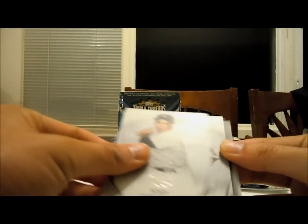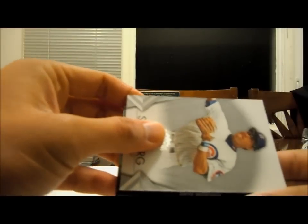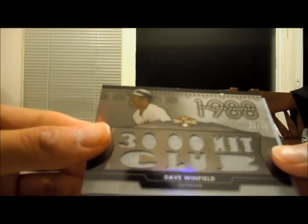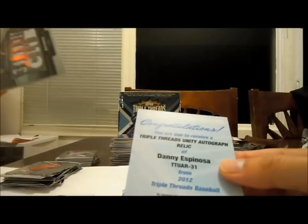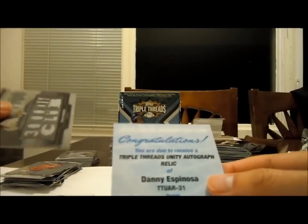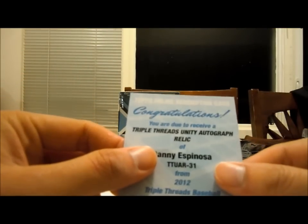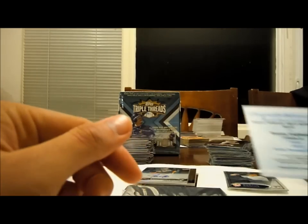Paul Molitor for the Brewers. Yogi Berra Yankees. Ryne Sandberg for the Cubs. Dave Winfield, Yankees — 3000 Hit Club, numbered 29 out of 36. Let's see what this redemption is — could be really good. Danny Espinosa, Triple Threads Unity Autograph Relic. That is Danny Espinosa — second baseman for the Nationals, I think.